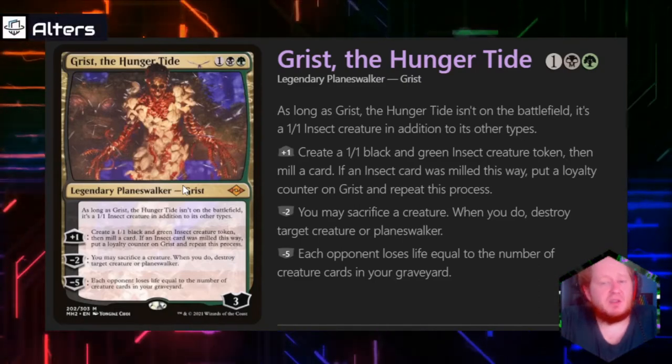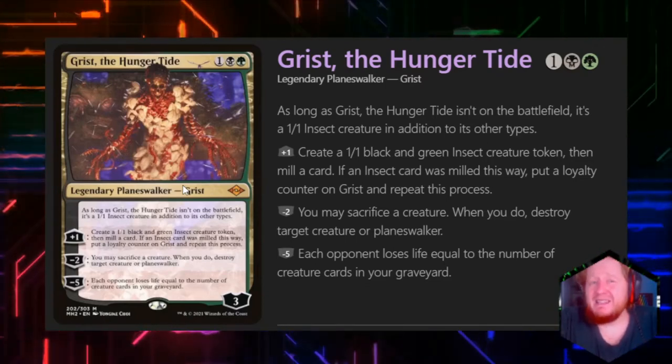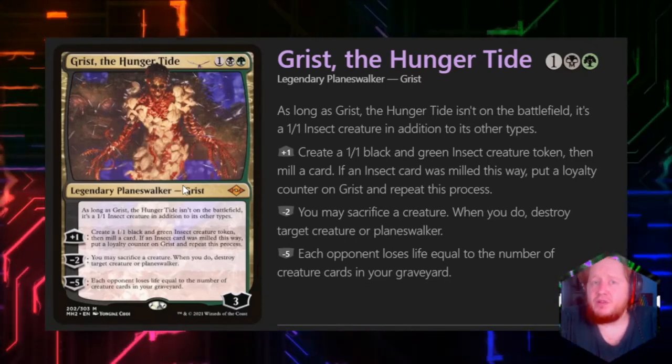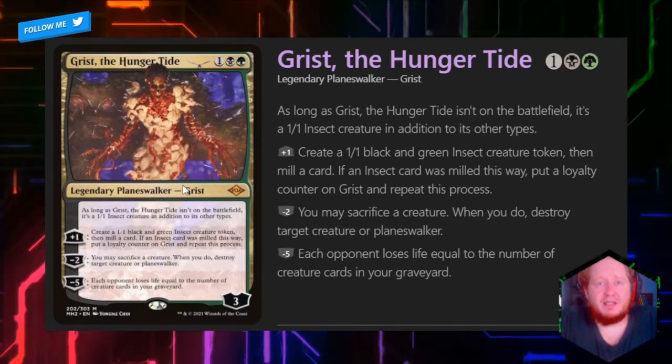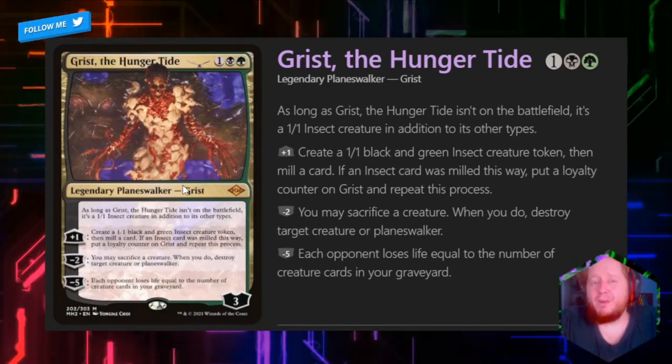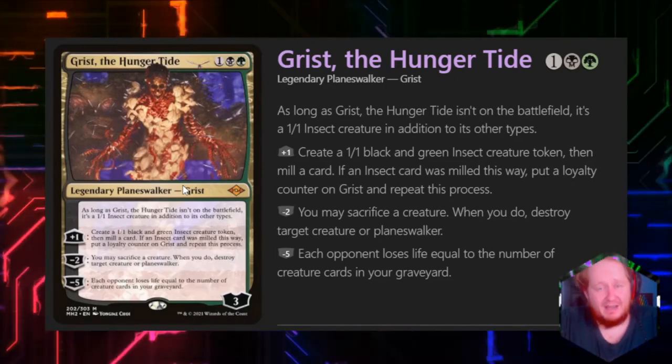His minus 2 is to sacrifice a creature. When we do, we destroy target creature or Planeswalker. That is actually important to the deck because the first ability can often net us at least 2 loyalty a turn. So every once in a while, it's not a bad idea to use this removal because it's one of the only removal pieces in the deck.